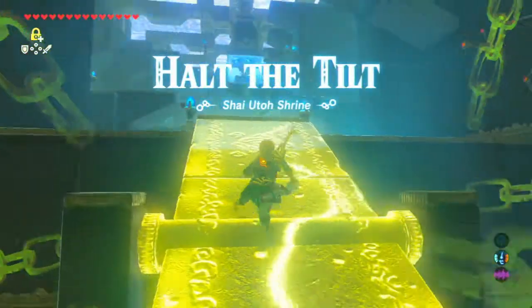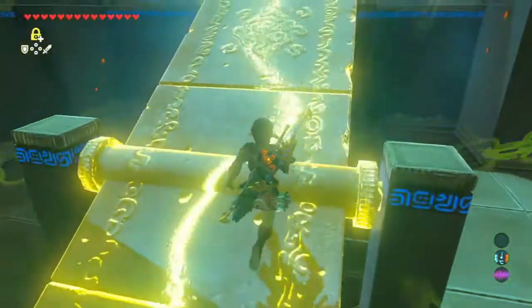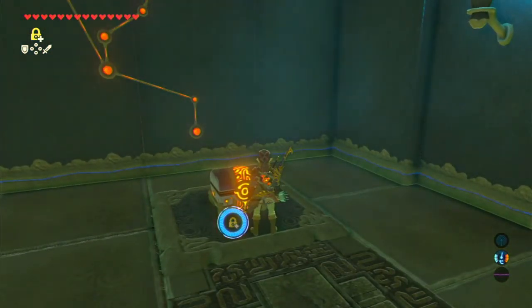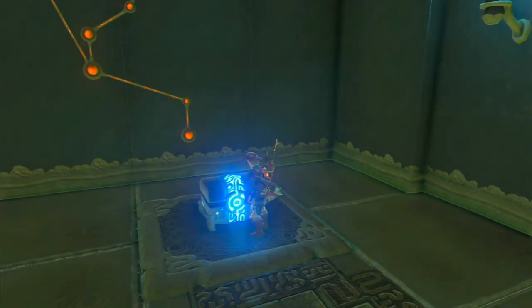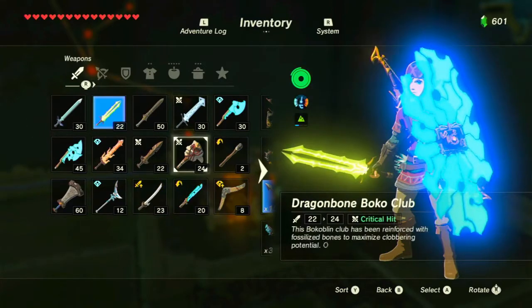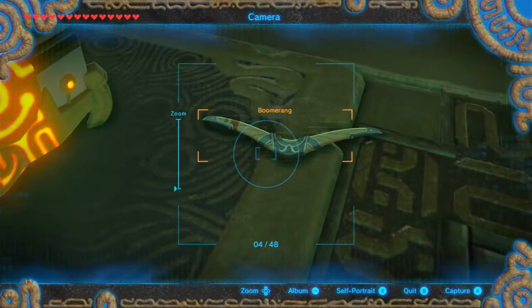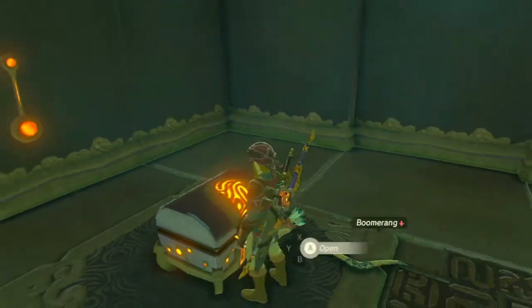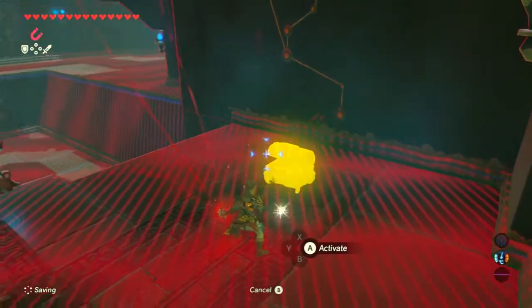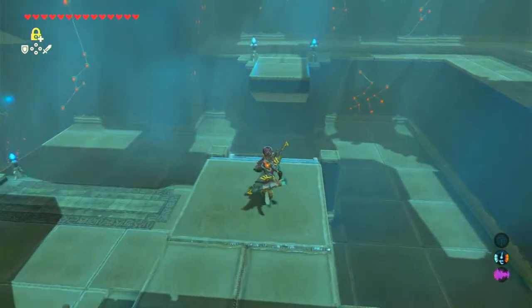Halt the tilt. So we have these tilting platforms. We're gonna use stasis to get through it without having too much trouble. Let's also get this treasure chest over here. Knight's broadsword — with everything up, I guess. There's a lot of unique weapons in here. I guess I can drop the boomerang; it's not really a weapon type that I use. Let's see what type of durability up. Let's move this treasure chest over there, because we're still gonna want to keep that. Let's work out everything else we can do.